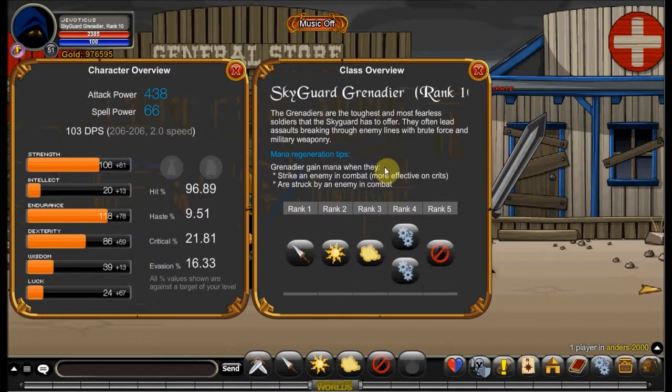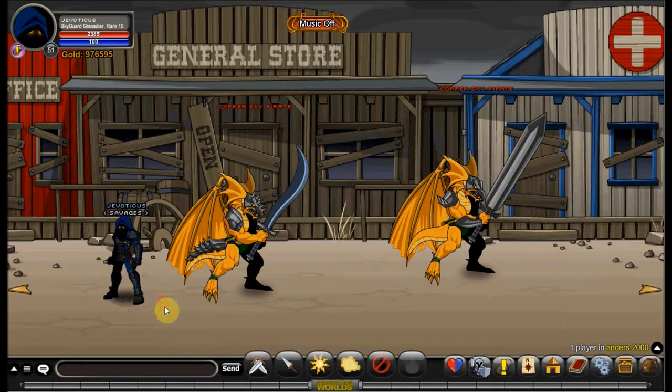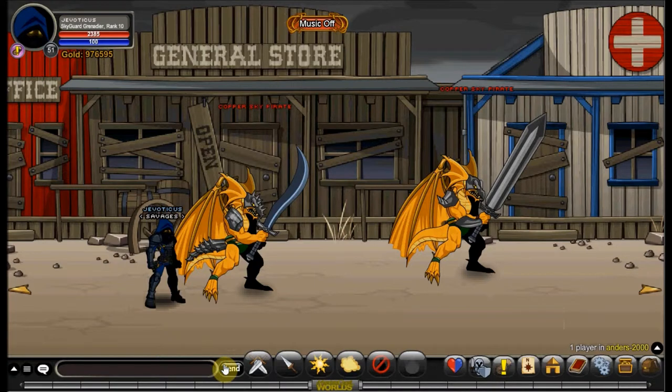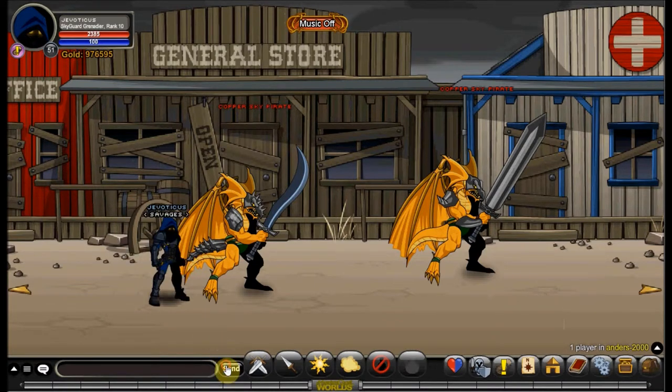Now it's time for the passives and skills. Your first Skyguard Grenadier passive is called Adrenaline Rush — it increases your dodge by 10%. Your second is called Battle Horn, and that increases your damage by 10%. So you get an overall 20% boost from your two rank 4 passives. Skyguard Grenadier also has a rank 10 passive called Tactician: rarely, you see a chance to turn the battle in your favor, giving the attack everything you've got and causing very high damage to up to two targets.